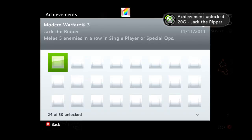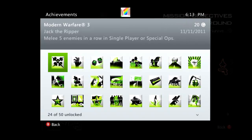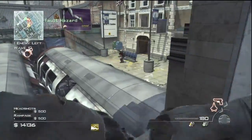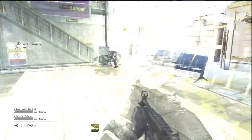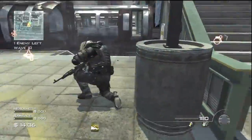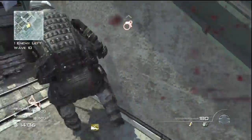So there we go, there's Jack the Ripper. The next one we're going to be doing is Serrated Edge, which is for finishing the Juggernaut with a knife in special ops. Survival does count as special ops, so that's why we're going to be doing it in survival. Basically all you gotta do is just have your friend keep flashing him as you continue to knife him.